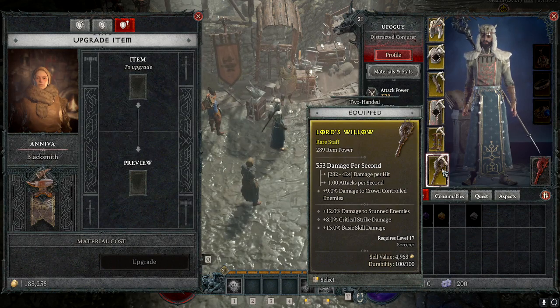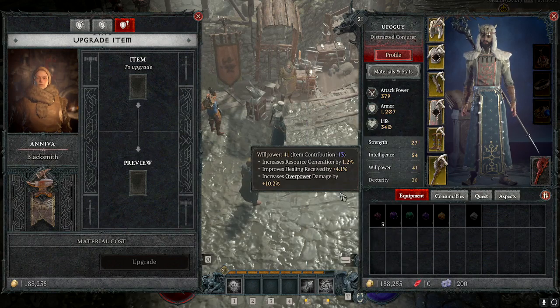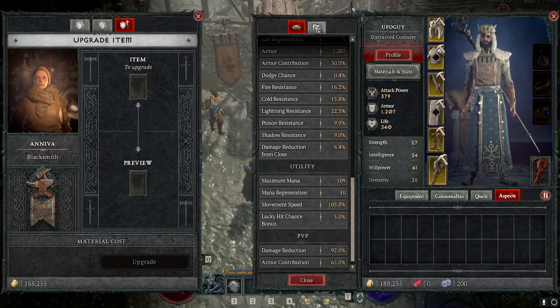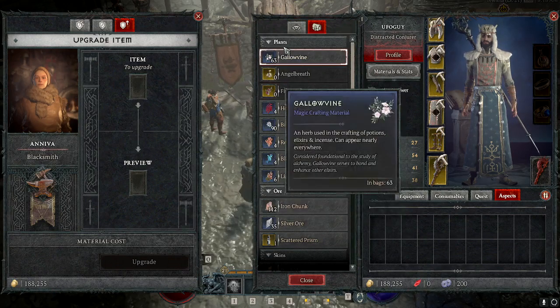You can upgrade your items multiple times depending on the rarity of the item. The blacksmith will also be your go-to for salvaging your unwanted gear. If you want to see all of the materials that you already have, you just need to click on Materials and Stats and click on this tab and you can see everything.